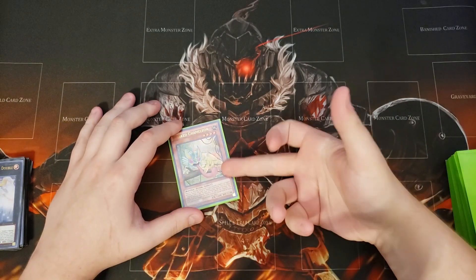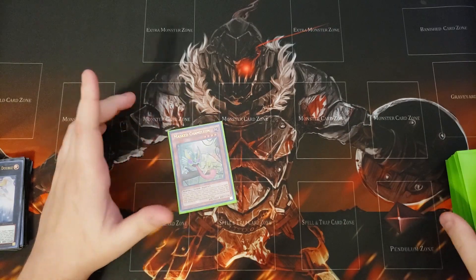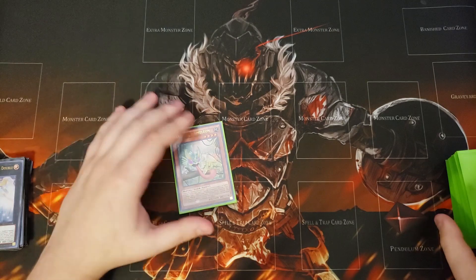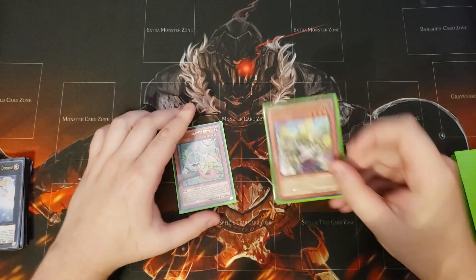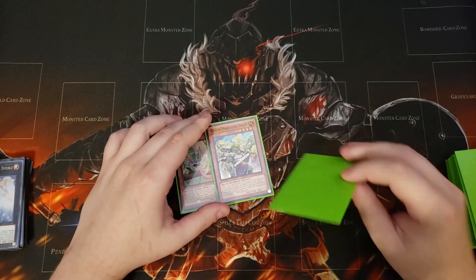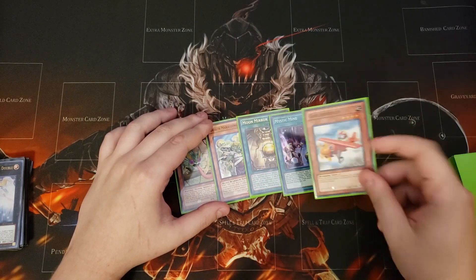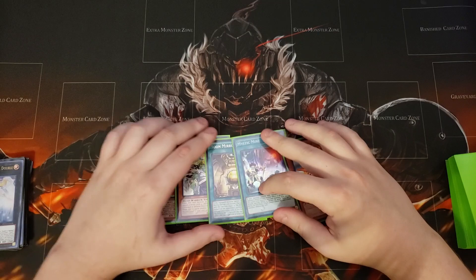For our first test hand we draw into masked chameleon — a really good card because if you have a monster with zero defense you put it back on the field and make a rank four or synchro. Usually we'll just make a rank four. We also have goblin marauding squad, moon mirror shield, mystic mine, and a copy of goblinburg.